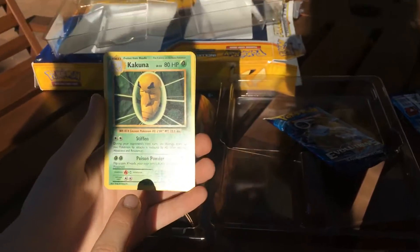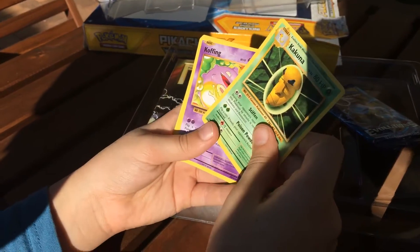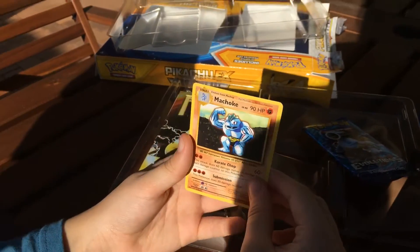We've got a Cocooner. All we need now is the... I'm so sorry, I've completely forgotten it. A Koffing — got a Koffing here. And a Machoke. Machoke. Alright.